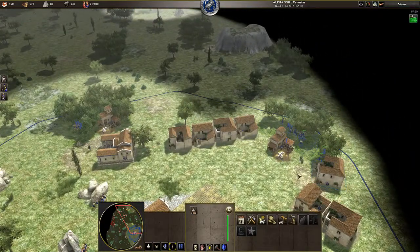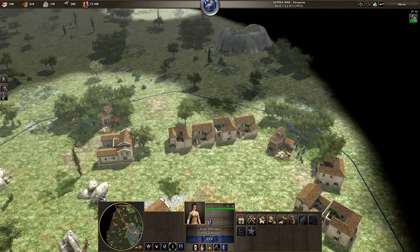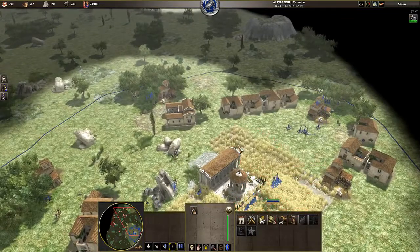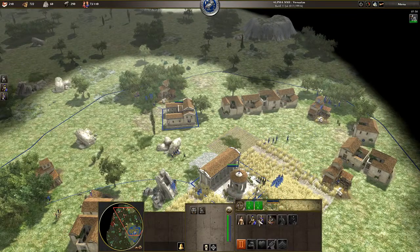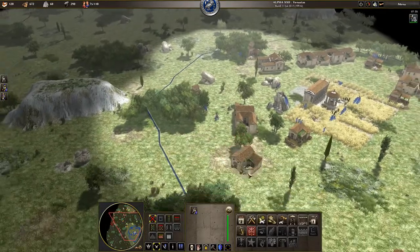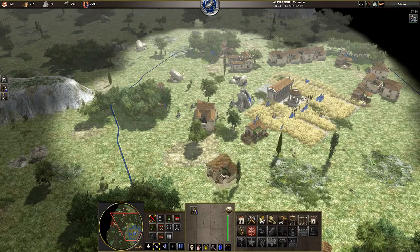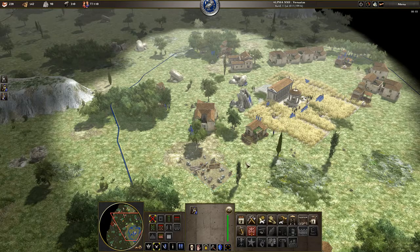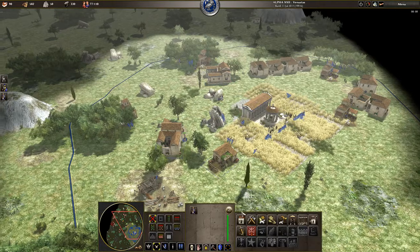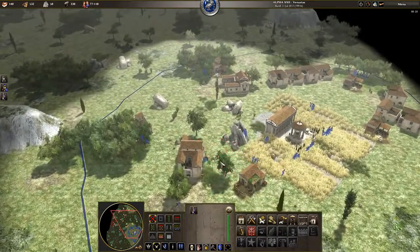So we have our 5 workers over here. Let's pull these women off of that wood line and get them to build another field over here. Now I am going to want our town centre to start building units over here and our barracks can continue to train units on this wood line. Let's pull another 5 women from this wood line - it does not have to be perfect, I just like to try and get them where possible. Let's build some more houses, a little further back in case we need some more space to build a farm.